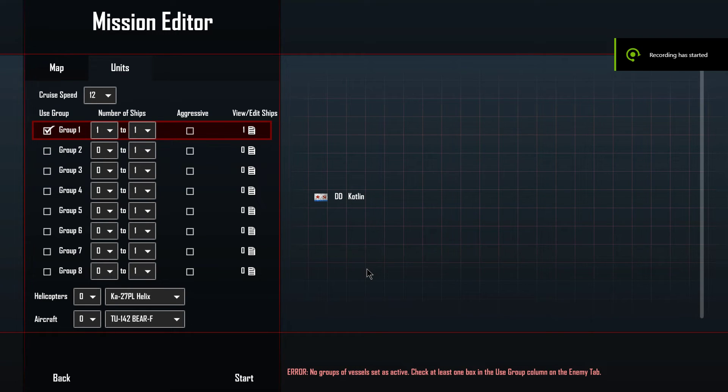Ladies and gentlemen, welcome to another episode of Captain Chang Plays. We are still in Cold Waters, and today I've decided to do a demonstration video because apparently there are a few folks that still don't understand this game, or at least don't understand the new additions added to it with DotMod. So today I will set up a scenario where I'm going to teach you how to use the multi-mode missiles of a Ticonderoga-class cruiser.